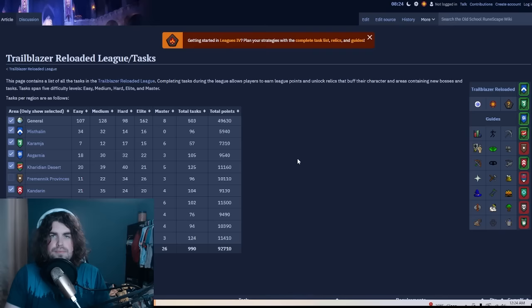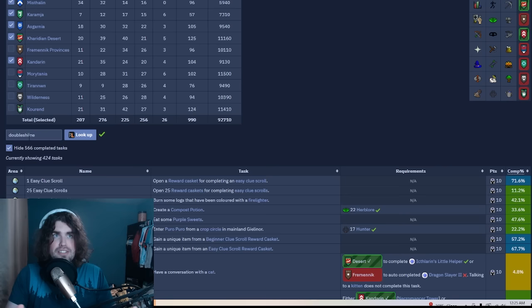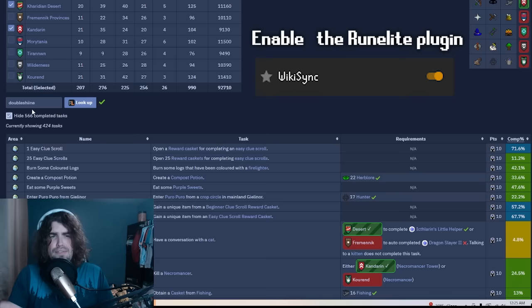There's no better resource than the Old School RuneScape wiki, which has a very comprehensive list of tasks. The in-game task interface is also useful. One of the best things you can do is sync your username on the wiki — it will show you what quests you can get done, what tasks you still haven't done, and can hide completed tasks so you can focus on incomplete ones. The wiki sync plugin on RuneLite automatically syncs whenever you do anything.